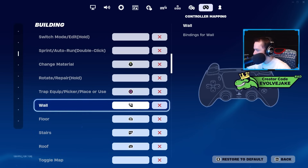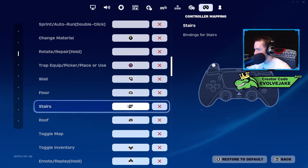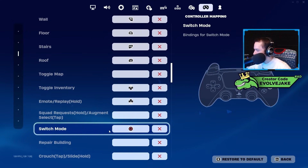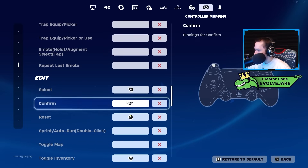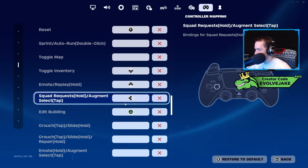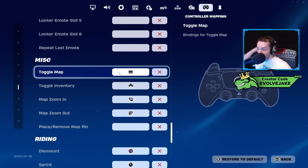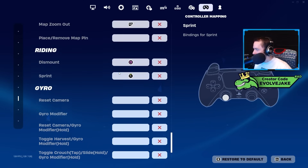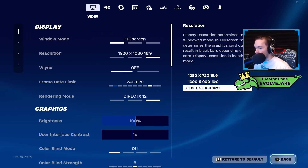The default bind when Fortnite came out had switch mode and edit on the same button — switch mode brings out your blueprints in build mode, so if you were fighting and had to tap for blueprints or hold for edit, there was delay while the game wondered if you're editing or building. That's why triangle is my edit button and switch mode is circle — having them on separate buttons is ideal. Change material on right stick. Switch mode on circle. For edit controls: left trigger confirms, right trigger selects, right stick resets, though I use scroll wheel for reset.